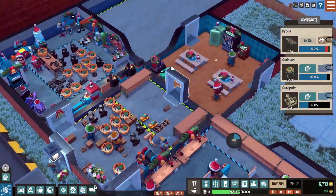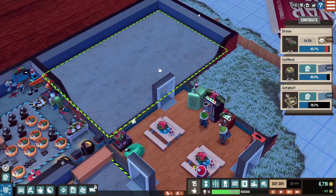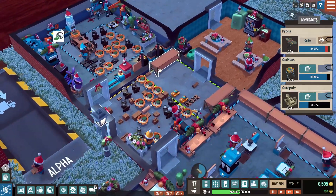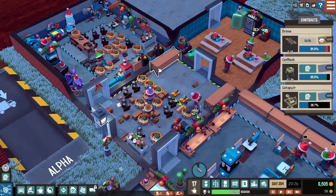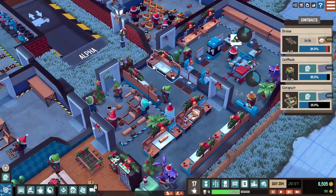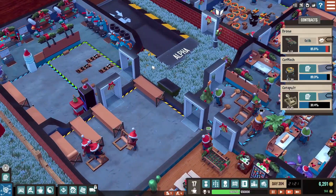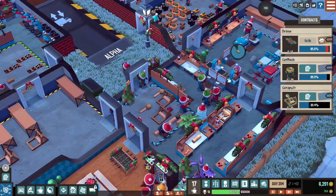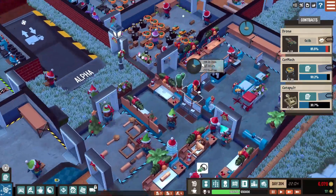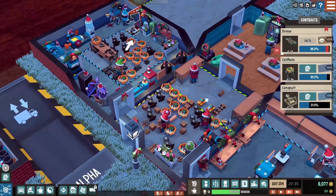We've got a lot of stuff everywhere. We're not really using this delivery zone yet - it's because all the bits are not assembled, they're not finished products, they're just everywhere. We didn't make much money from those catapults, or if we did we're spending it all real quick. Our stuff is probably costing us too much.